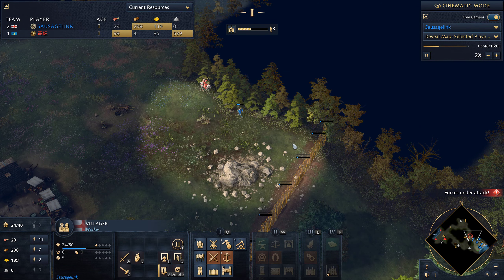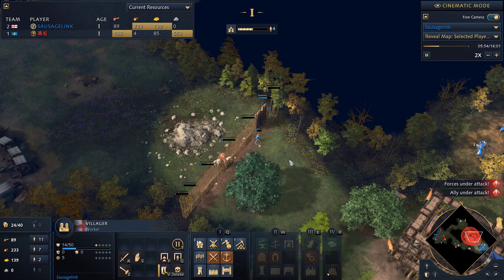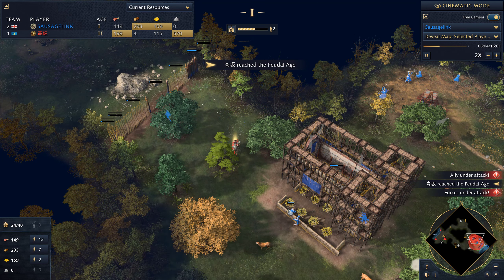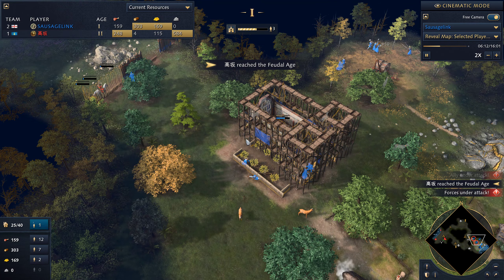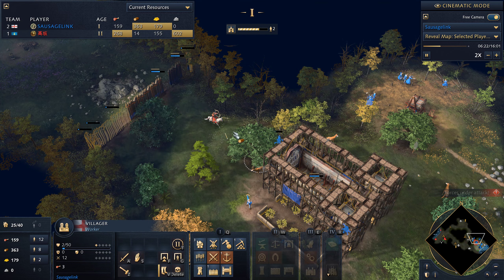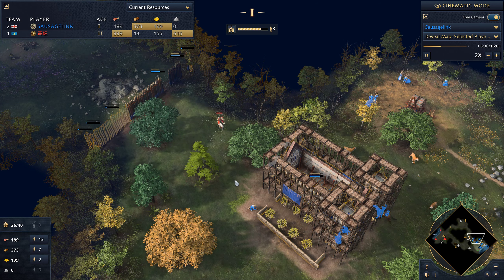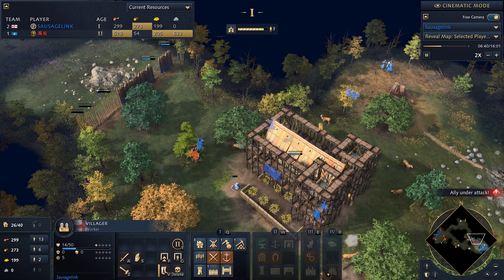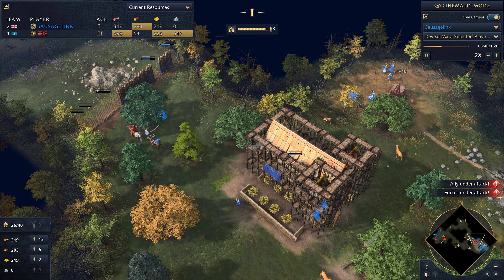He's spotted my villager going out to build the forward barracks, so now I need to retreat that villager — and he goes down. That's one villager lost due to his Khan. My opponent reaches the Feudal Age, and I'm probably going to lose another villager to the Khan. There it is — and a third. That is so frustrating. There's not much I can do except get a scout out to try and shoo him away.